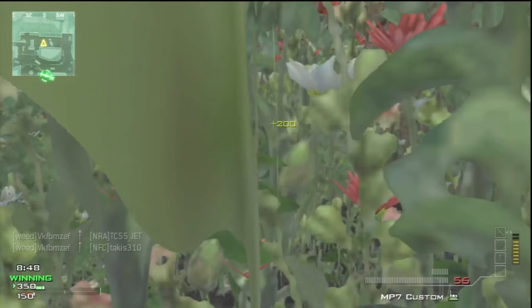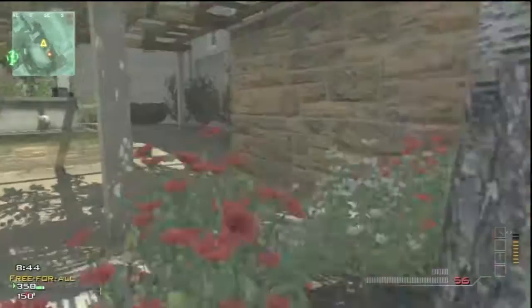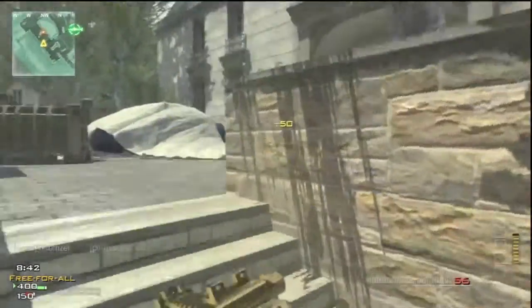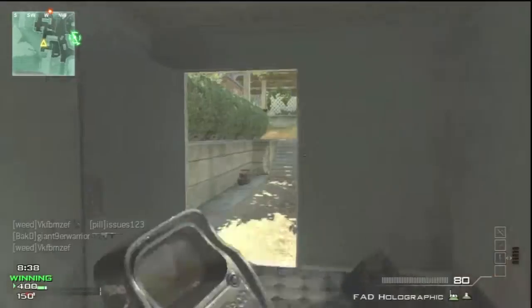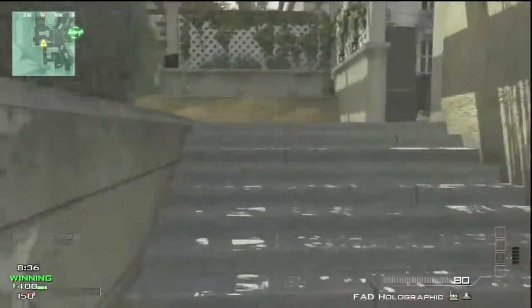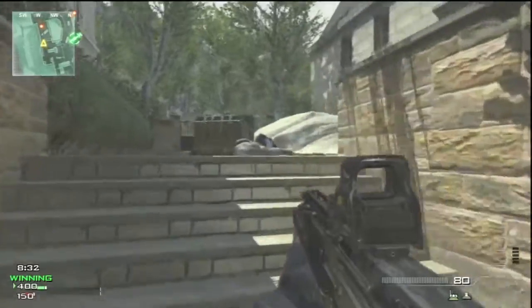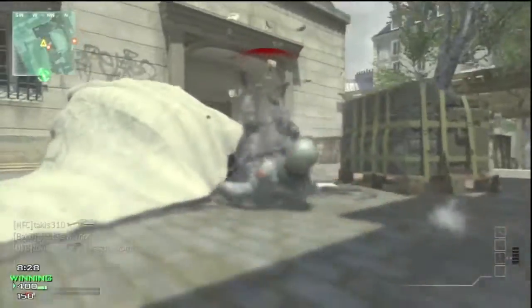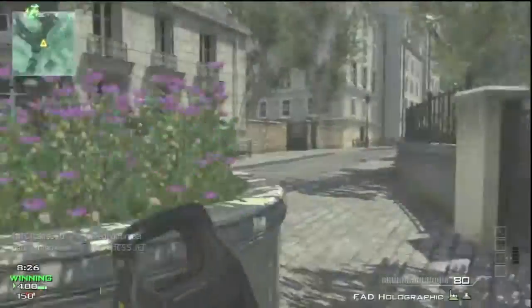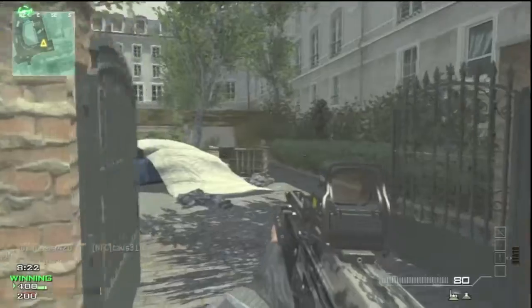One thing you'll notice in this gameplay is that I'm using the assault package. Normally I'm always saying use support, because in my opinion support is a better package for free-for-all. But assault gets you kills a lot quicker, unless you want to use something like specialist — but that's if you're going for a MOAB.